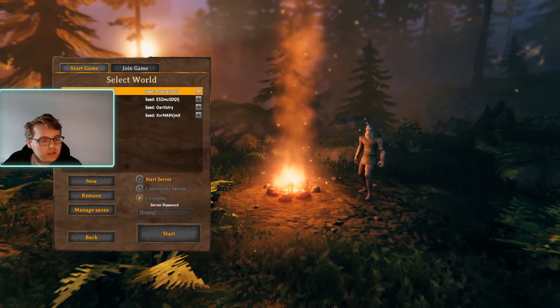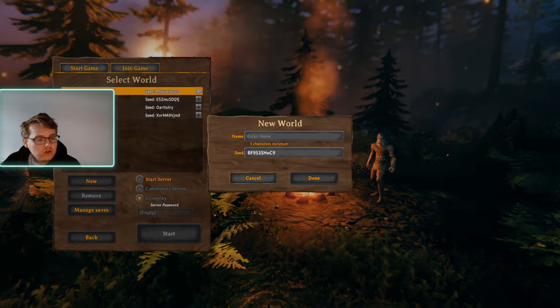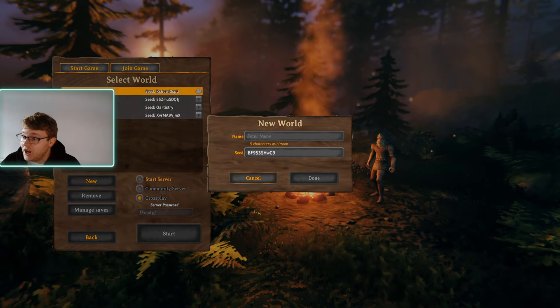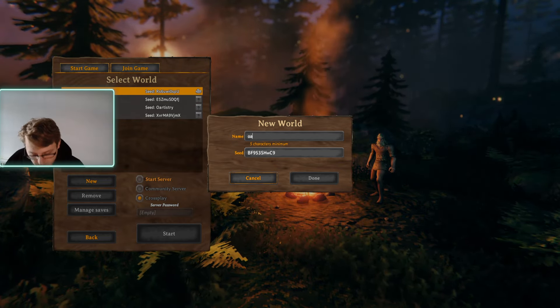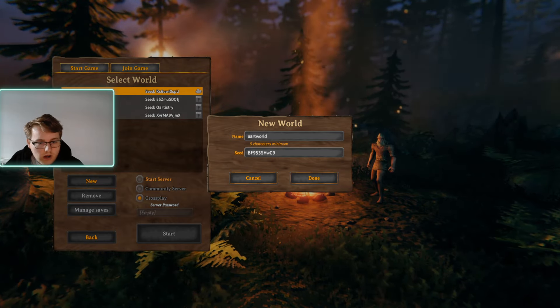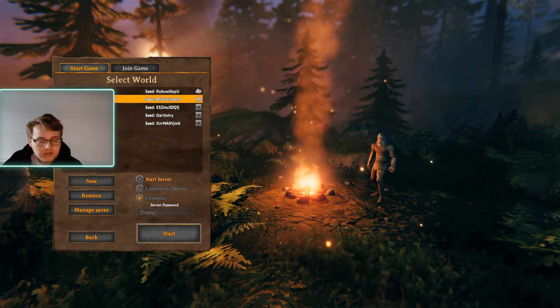Now we're going to start. I'm going to create a new world. This is basically like the O Artistry world, so we're going to call this ORWorld — you can't have any spaces. So ORWorld it is. So let's get this started — this is so exciting.